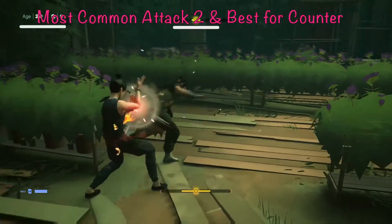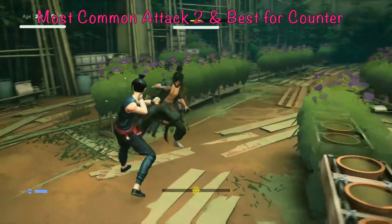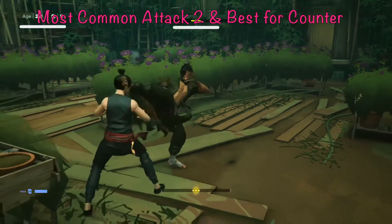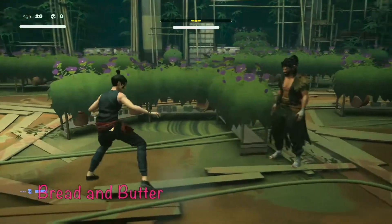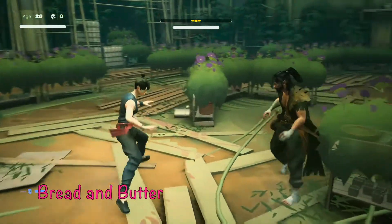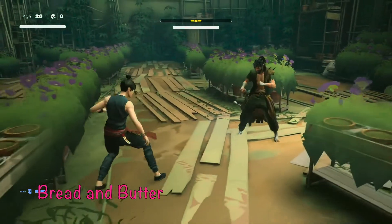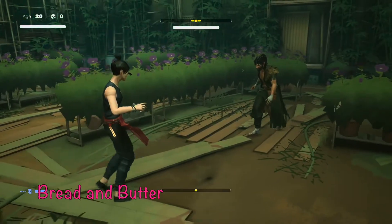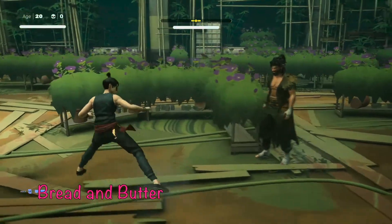His second very common attack is also a two-phase combo. The first phase is the same little double kick, but the second is a harder, straight-forward kick. Same approach — block that first double kick, then avoid left or right of the straight kick. These two combos are your bread and butter. Just block the first phase (that double kick) and duck the high kick or avoid left or right for the second phase — you can really avoid in any direction except up.